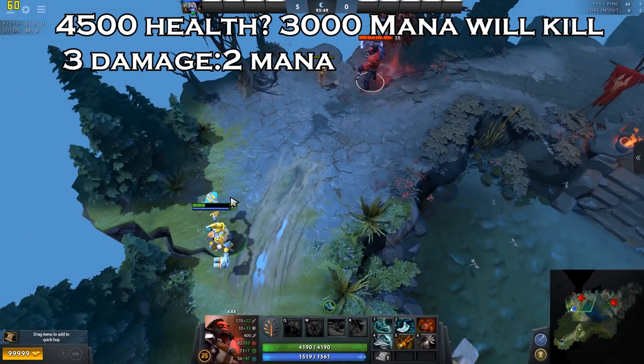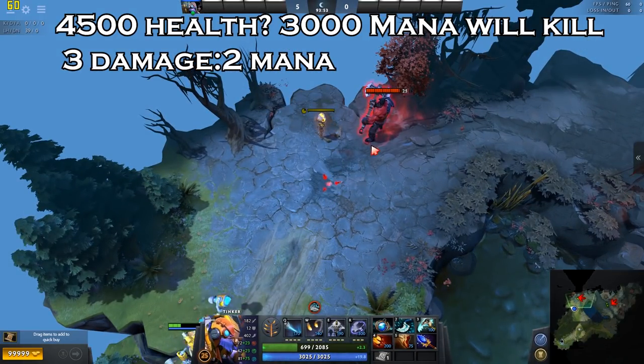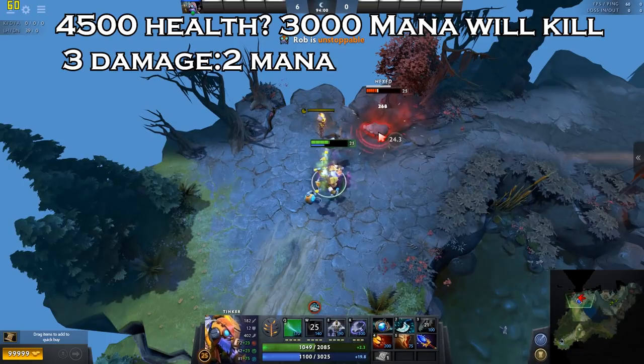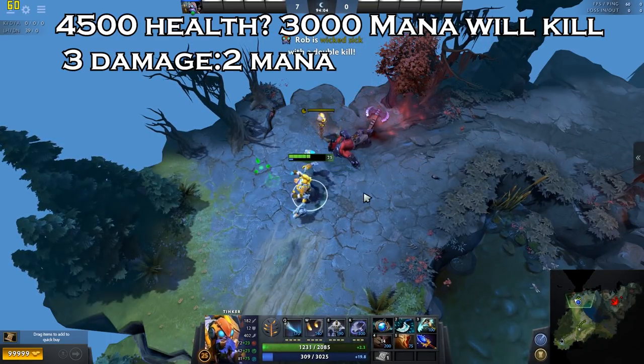The 3-to-2 ratio is a useful rule of thumb to keep in mind while considering potential targets. Does your target currently have 3,000 hit points? You should have at least 2,000 mana before jumping on him. This only applies if you already have a fully upgraded Dagon and Sheepstick.